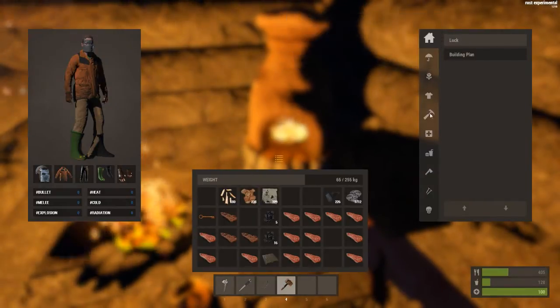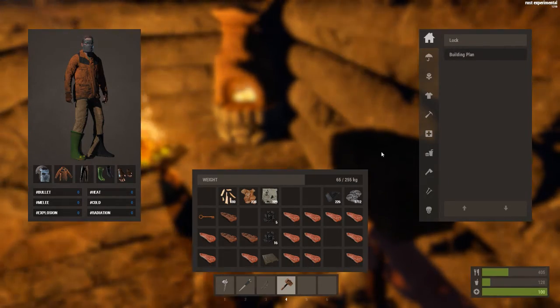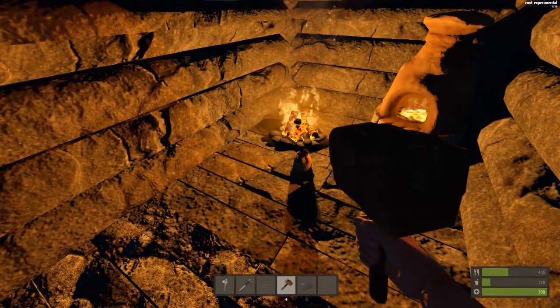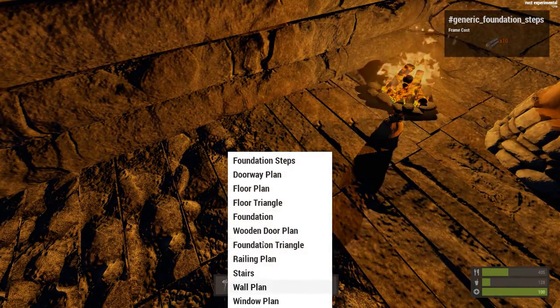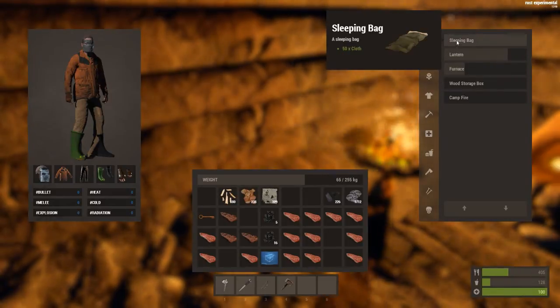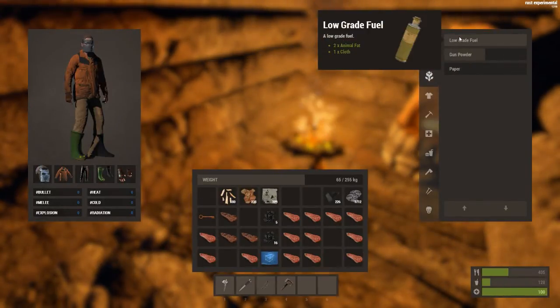So I'm going to show you all the stuff that they've added and have yet to add. Locks for doors, building plan — which gives you, instead of having to make each individual building piece, you just use that. It's like a blueprint right there. It only looks like a blueprint if you have it in foundation mode. Got sleeping bags still, lanterns — actually I'm going to make a lantern just to show you.